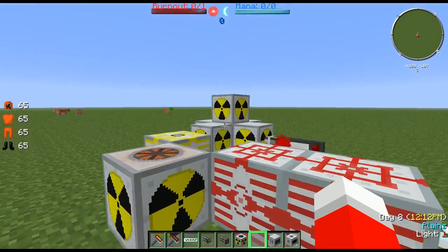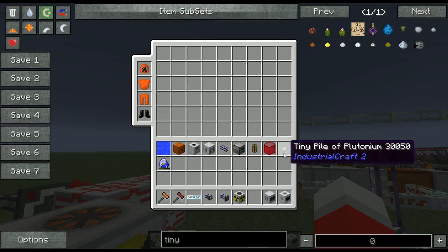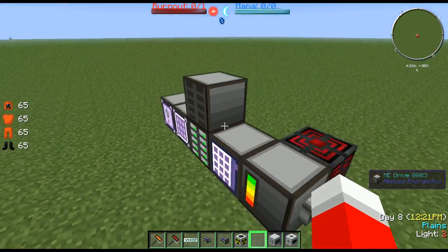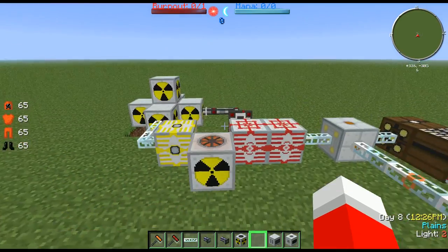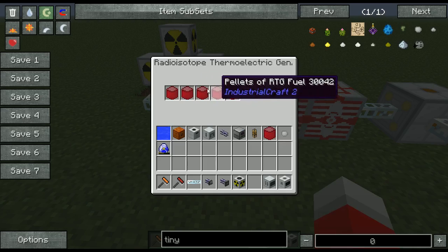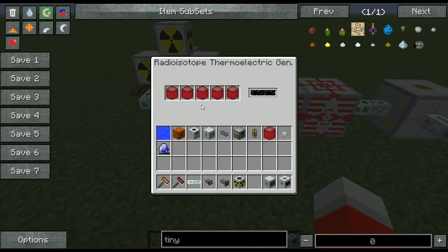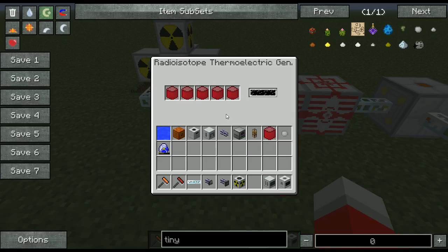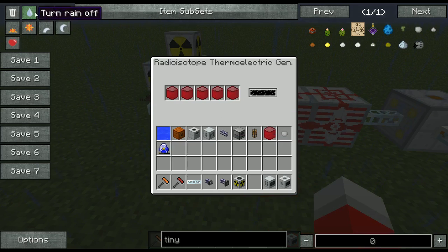Also, at the end of each nuclear reactor cycle, you get these depleted fuel rods, and those yield tiny piles of plutonium. Eventually you can take nine and combine them into a full pile of plutonium and then eventually a pellet of RTG fuel. You can actually get a total of 32 EU per tick if you have five of these in a radioisotope thermoelectric generator. So that's some pretty easy free power, and this will last forever — it'll never go away.